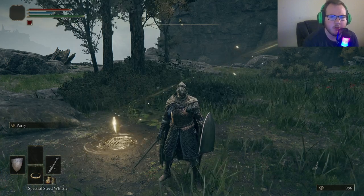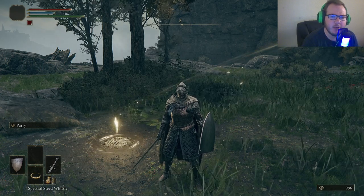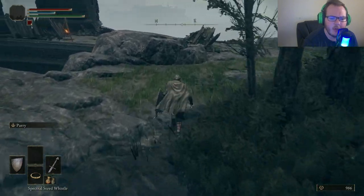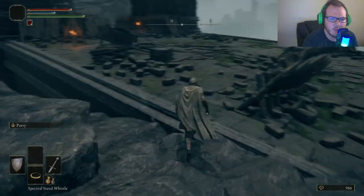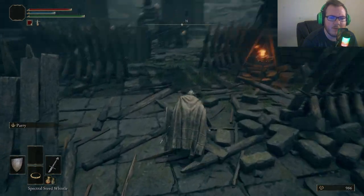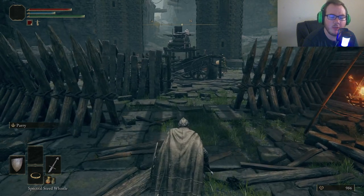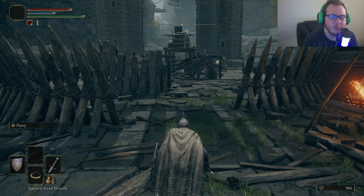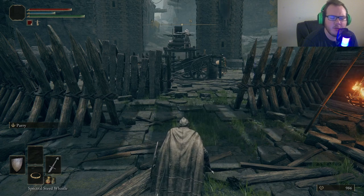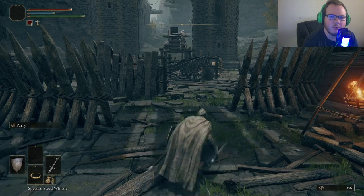Hey guys, welcome back to another All Things Nerd video. Welcome back to part two of the Elden Ring Beginner's Guide. We've made our way to the Weeping Peninsula. Since we're now at the last site of grace that we visited, we're going to come over here to the Bridge of Sacrifice. If you haven't checked out the other video I just posted, please go check it out — I'll put the link in the description below. But let's keep continuing on part two.